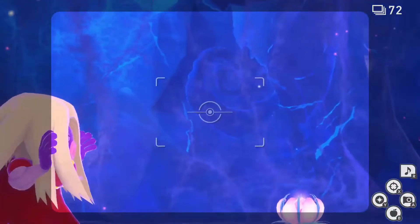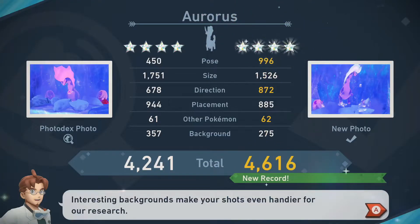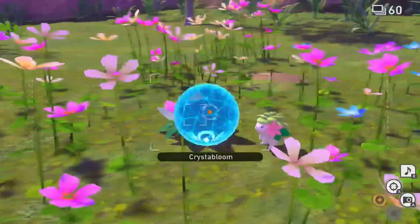And finally for four star, follow the one star process for the last time, only this time, while the Auroras is breaking through the ice, snap your pictures for the final diamond stars. And there you have it, that's how you get one to four diamond star pictures of Auroras.